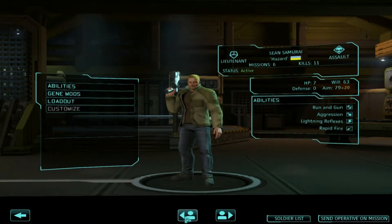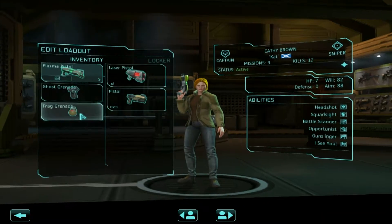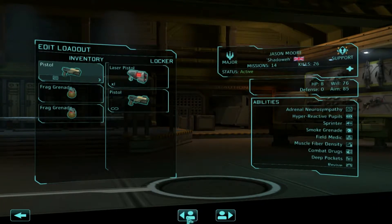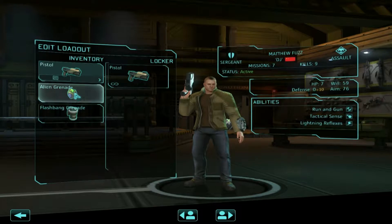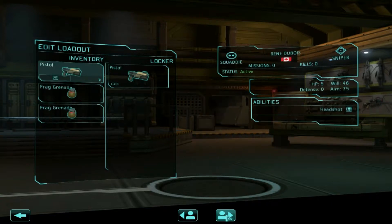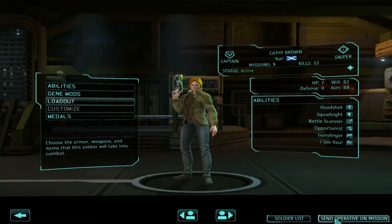Kathy, go ahead and equip you with your plasma pistol. You have a frag grenade — we don't have anything else at the moment. Considering we are going on a council mission and running into alien forces, let's swap some gear around a bit. Richard, we'll give you the laser pistol in case you need it. Matt, we're going to give you the arc thrower in case we want to capture something — swap out your alien grenade. We'll give the alien grenade to Kathy so that she has more offensive options in the field. Good luck out there, Kathy. We'll see you in a few days.